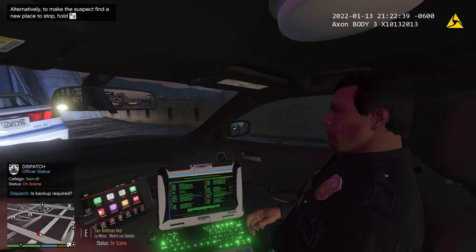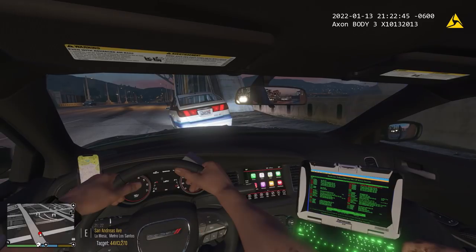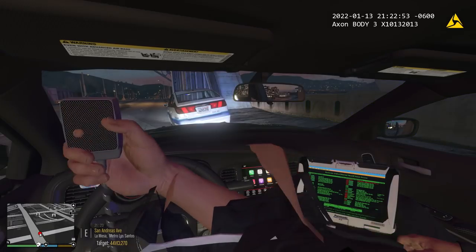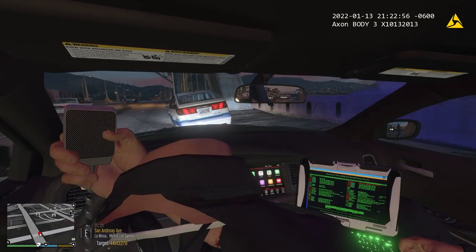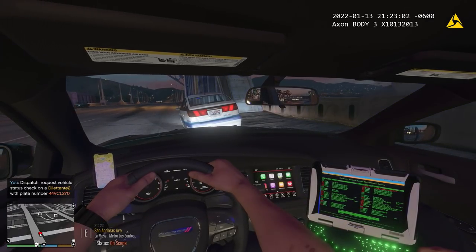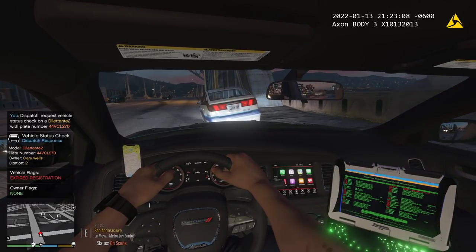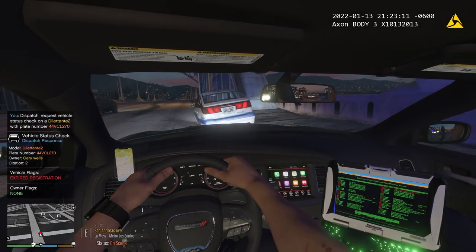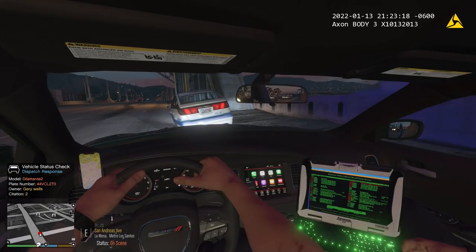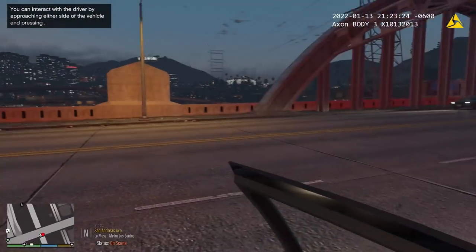She's going to ask if we need backup. Negative — me and Officer Joe, we got this. We're going to be at San Andreas Avenue 21-22. We're going to run a 28 real fast. Dispatch requesting a 28 — it's going to be a four-door white sedan, plate 44-VCL-270. It's a Dilettante — that's what that is. Target vehicle license plate 44-VCL-270 — traffic violation, approach with caution. Okay, expired registration — not a real big deal.